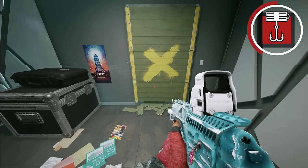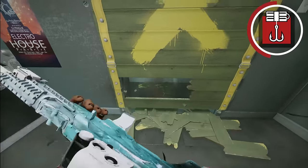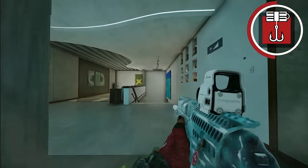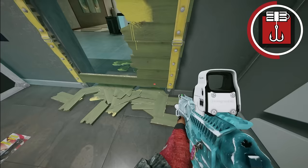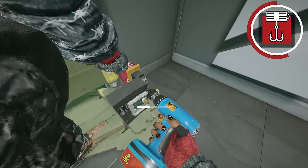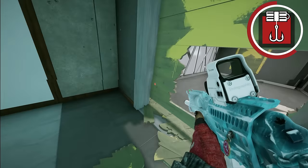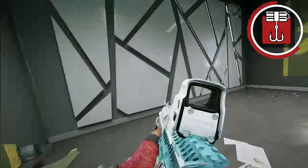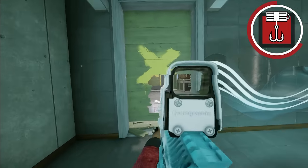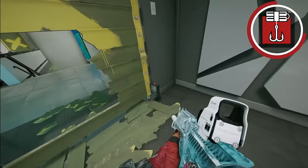Another trick: a lot of people know you can punch the third panel and this panel to crouch through a barricade. What a lot of people don't know is you can place one or two cap cans on the other side. When an attacker goes through, they can't see it because of the barricade and then get hit by the cap can — most likely thinking a teammate placed it.